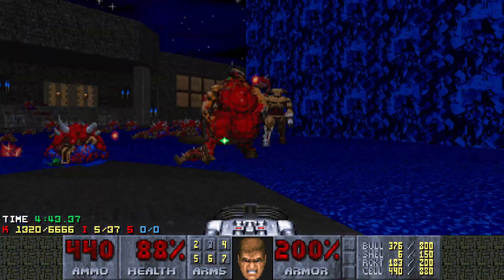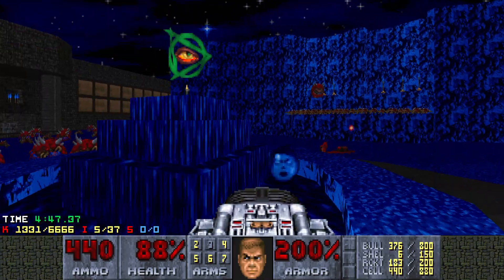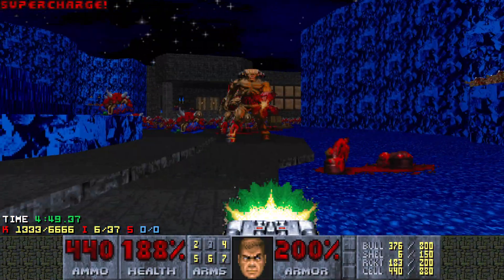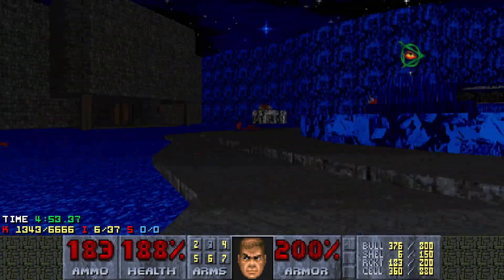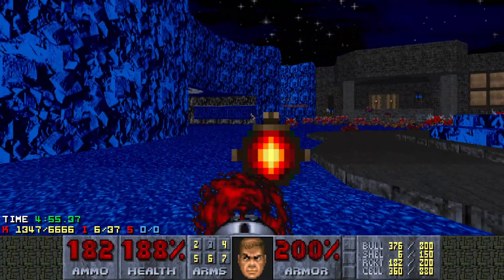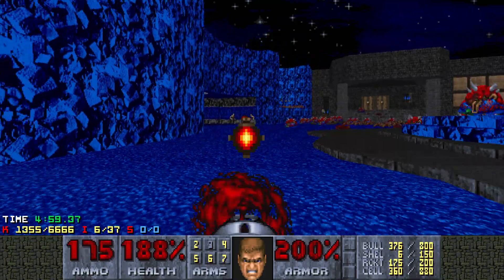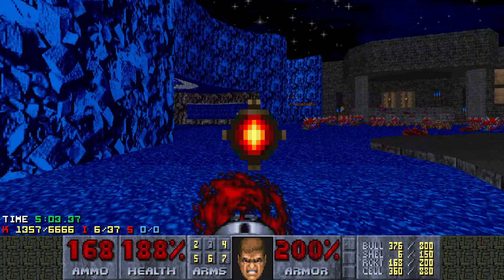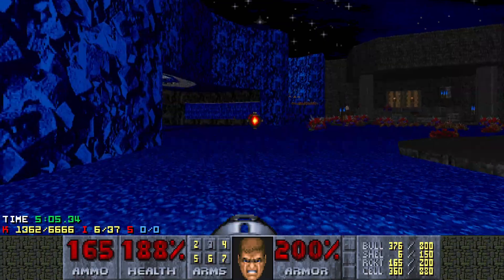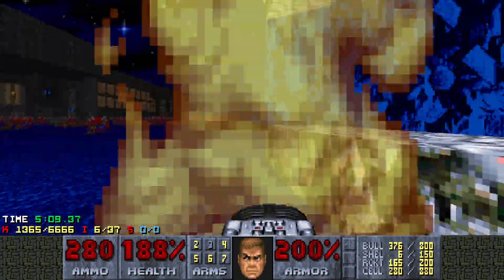We're going to be returning to this beginning area a couple of times, and what I would like to do is take the cells now that are harder to reach later. There are four archviles in this area, and sometimes two of them are on that side and two on this side. Sometimes it's all four on one, sometimes three on one — it changes slightly how you approach it.